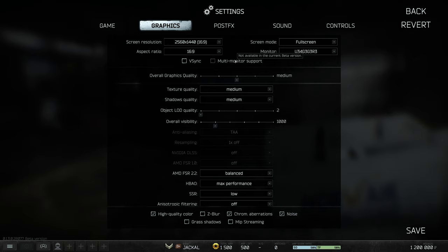V-Sync should definitely be turned off, and multi-monitor support as well, though it's currently not available in this build version. Overall graphics quality will start on medium, and work your way up or down depending on your system.